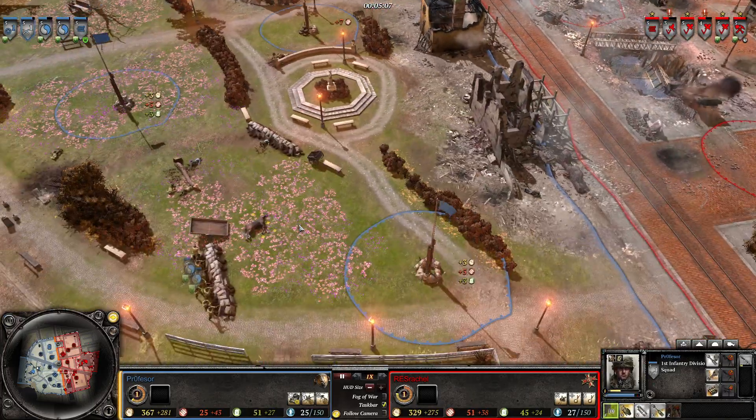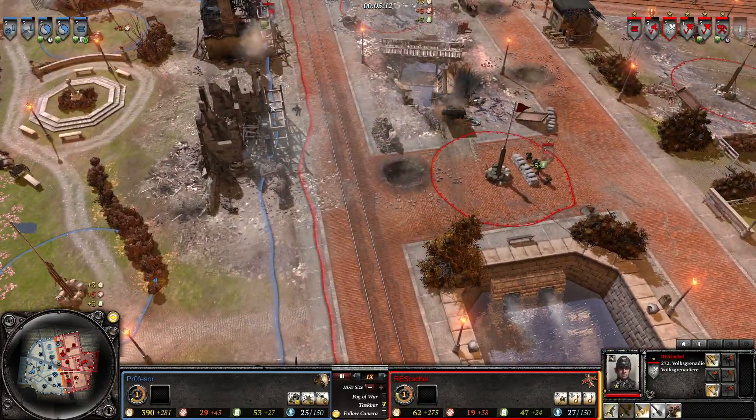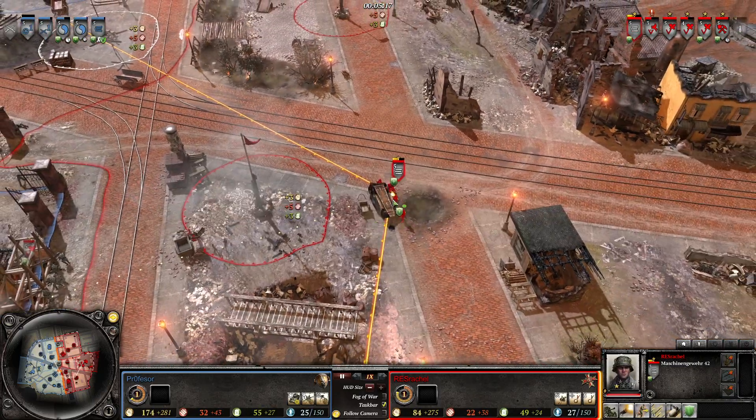The Stormtrooper line might be building up for a push here, but there's only two Blue and Grey holding. We might be planning to encircle them. The MG-42 is sitting up behind this broken down car.